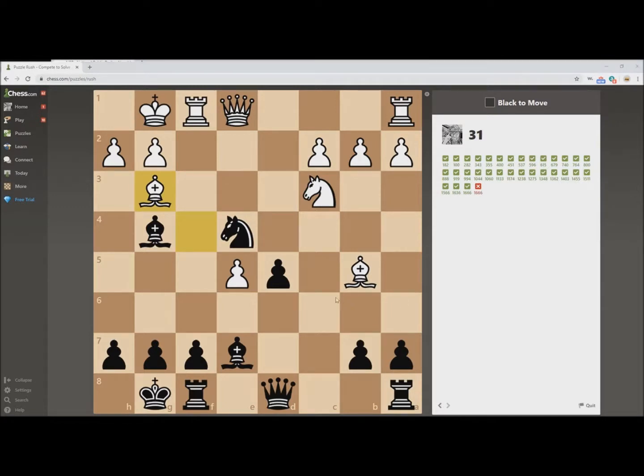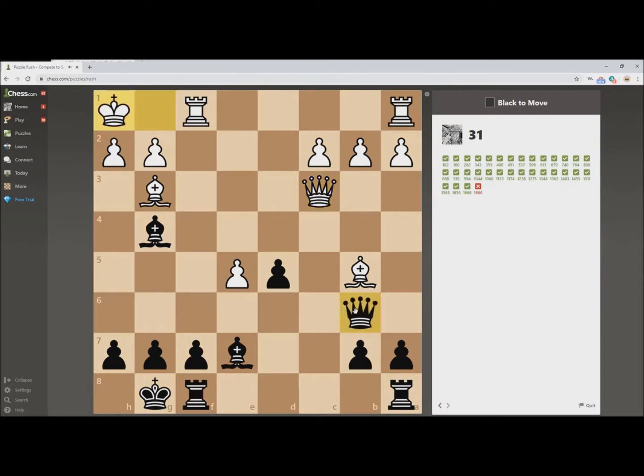Let's see if I can rehabilitate myself here. This one I'm nervous about because it looks like a capturing-the-defender combination. Who's defending this Bishop? That Knight. If I take, pawn takes or Queen takes, and then I have Queen check forking the King and Bishop, and I'm going to win the Bishop. The question is whether there's any way to stop the check and save the Bishop. Doesn't look like it. At this level it should be more complicated than that. Nope — it's as simple as capturing the defender, followed by a fork.